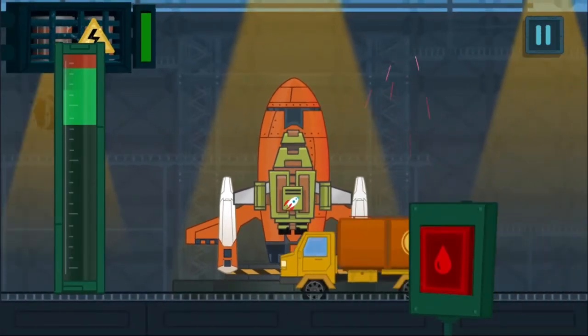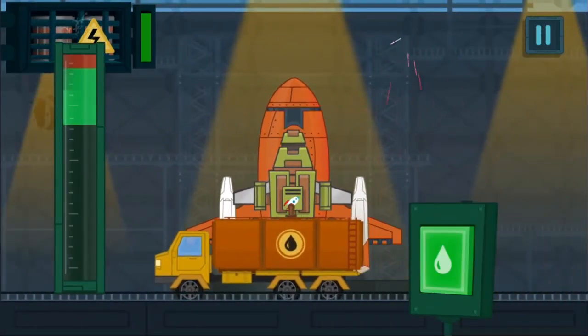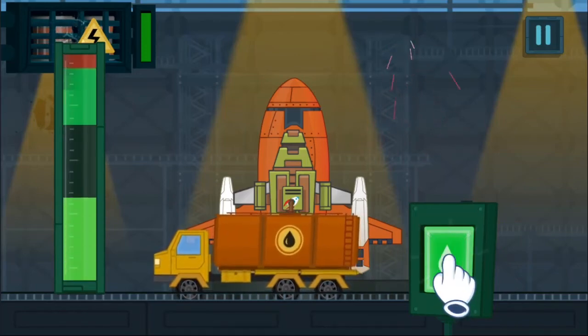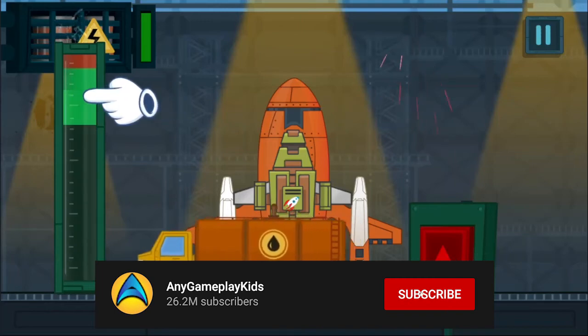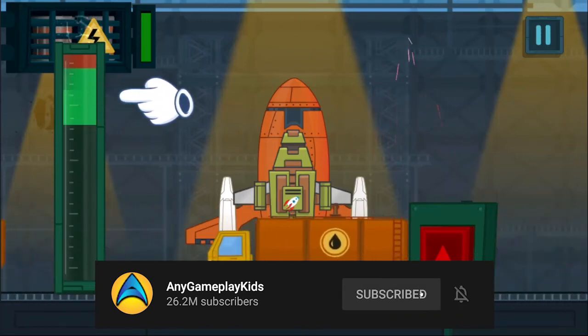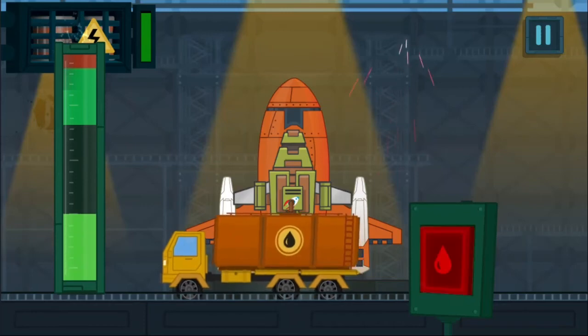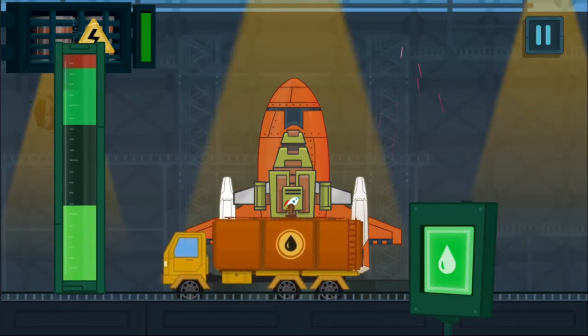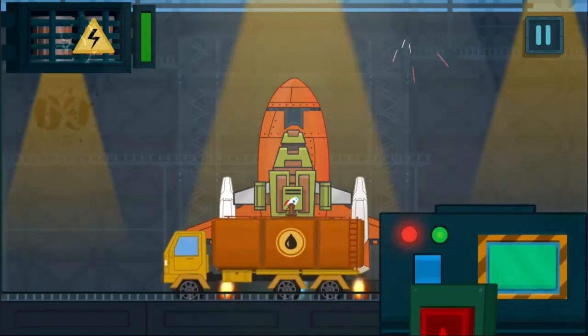You need to refuel the rockets with a special rocket propellant to make it move to the earth orbit. Tap the fuel and keep filling to the green mark. Very good! Be more attentive! Wrong! Great job! Come on!